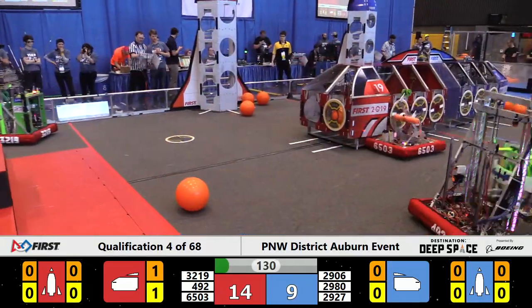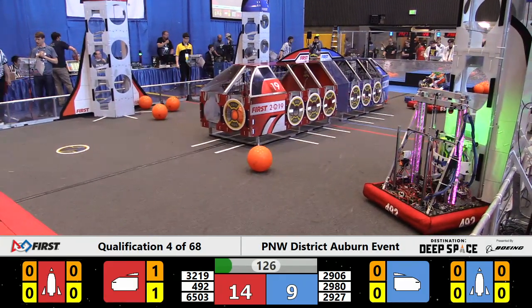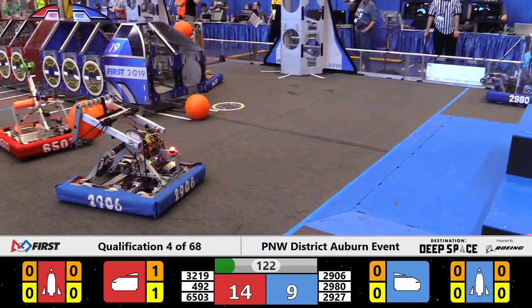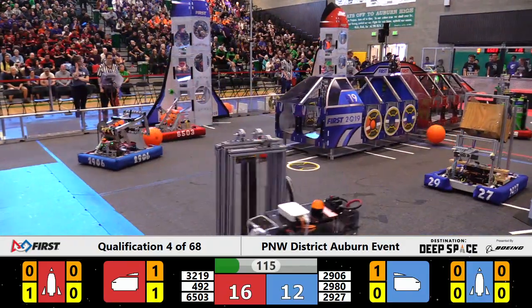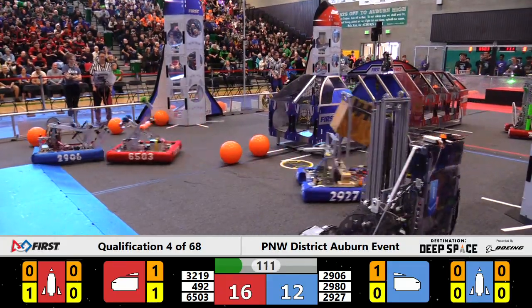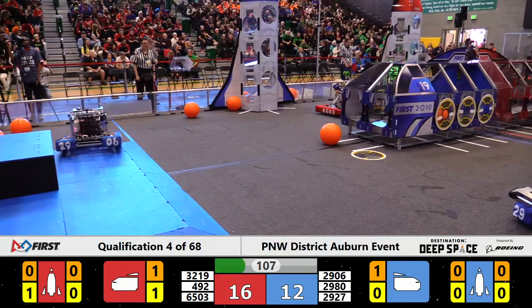So it's Red Alliance with a 14-9 advantage. Those drivers take control of their machines. Three blue bots working on offense. The Red Alliance has decided to send Iron Dragon down to play some defense — that's 6503 from the Seattle World School — and they're giving the business to 29.06 Sentinel Prime.